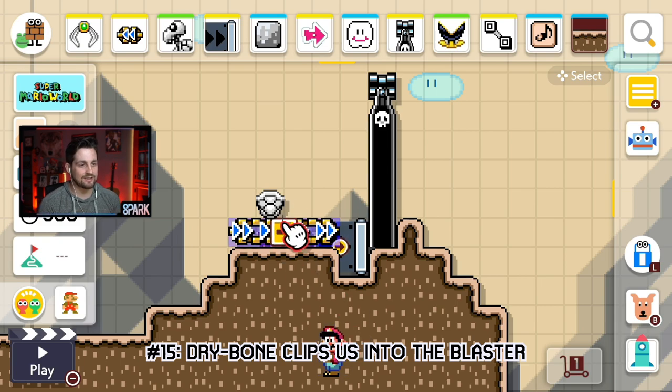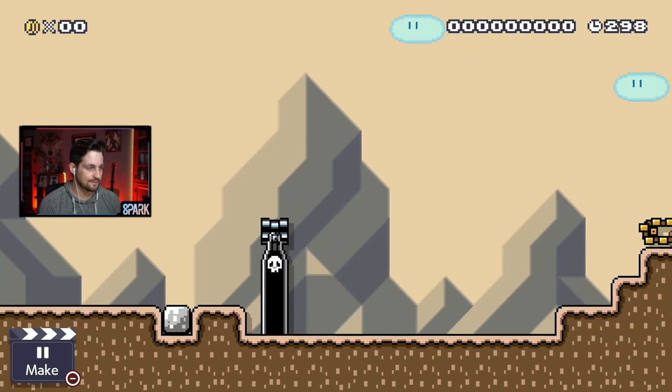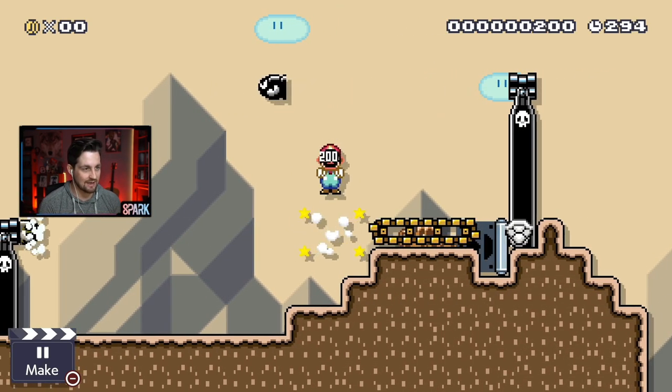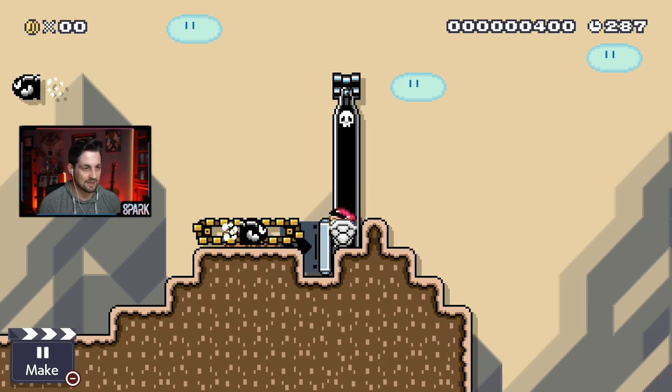Glitch number fifteen: watch out if you see a setup like this, because this dry bone shell is going to clip into this cannon because of despawn/respawn jankiness. So if I set Mario up right here and slowly walk over here, you'll see the dry bone shell at the bottom of that cannon, which doesn't seem too crazy — a little unassuming. However, if I go on this conveyor belt and go over to the right, I'll actually get stuck in here, and I'll clip into this cannon, and I won't be able to get out. I am softlocked until time runs out or something kills me. Rip.